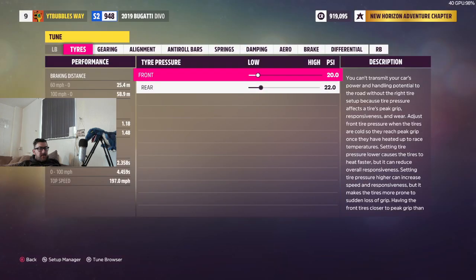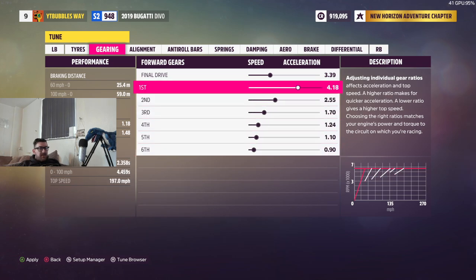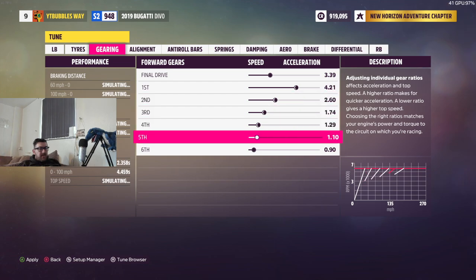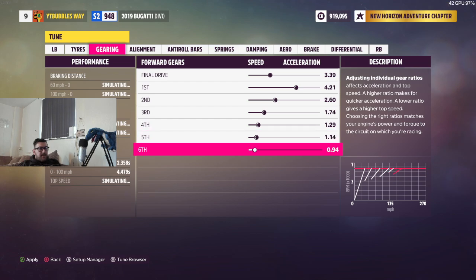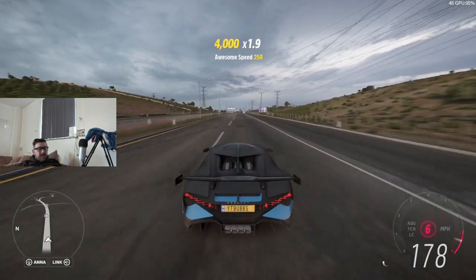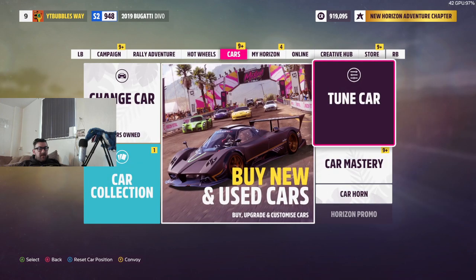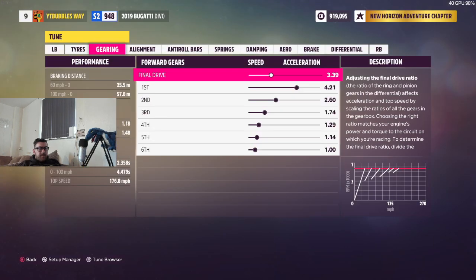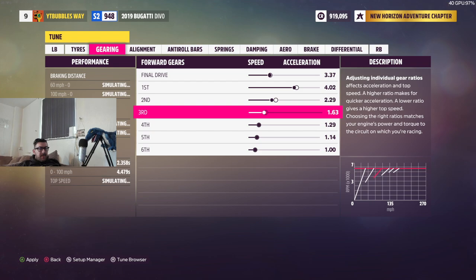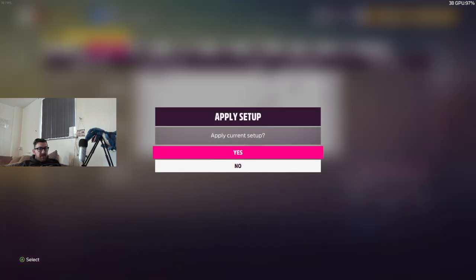Tune car. Gearing - this is what I want. On the sixth gear, I don't normally do this but I'm going to adjust the first one, take it up a little bit. Adjust the second, third, fourth gear, fifth gear, and then the sixth gear - take that up. Apply yes. Okay, that's made it slower - I took it the wrong way. So I've got to make that lower to give a longer rev count on each gear, which should produce more speed.